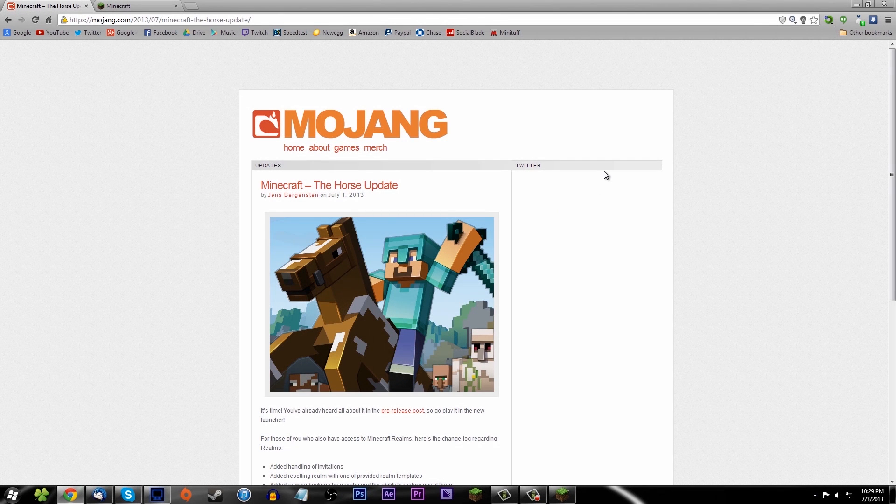Hey guys, what is going on? It is Minituff and today I'm going to be showing you how to update your Minecraft to 1.6.1. This is fairly simple, but it's a little different than you've ever done before. This is the first time that we've ever had to download a new Minecraft launcher. I'm gonna make this video a little bit longer than it needs to be - I could show you how to do it in 30 seconds, but I want to give you plenty of information.